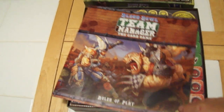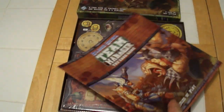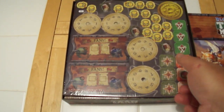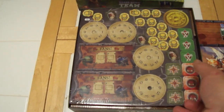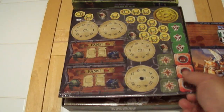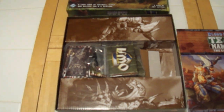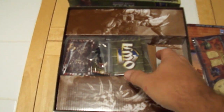It comes with your standard full-color manual. There is a turn sequence and other various helpful things on the back. The rules are pretty straightforward. There are two cardboard sheets that I am struggling to get out of the box here. We've got enough scoreboards for four players, so no Lord of the Rings issues here. And then it comes with a lot of cards.